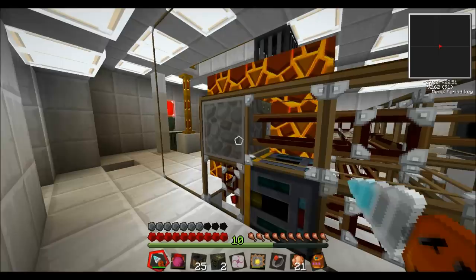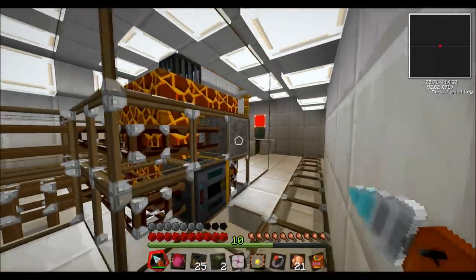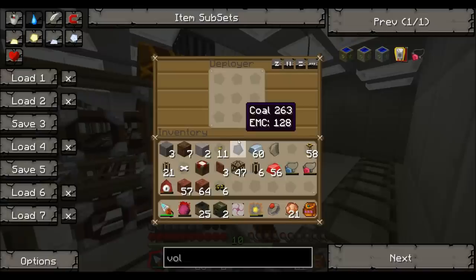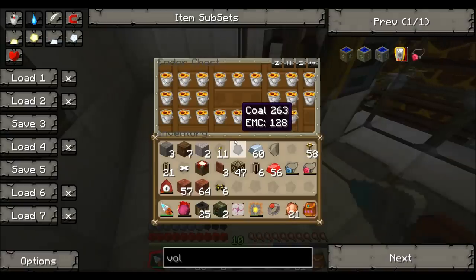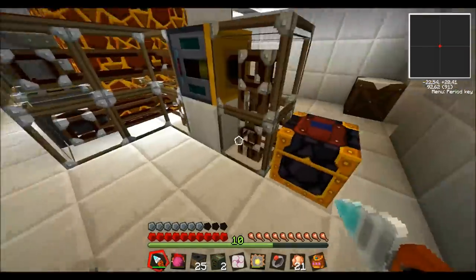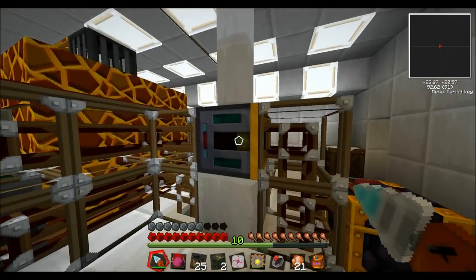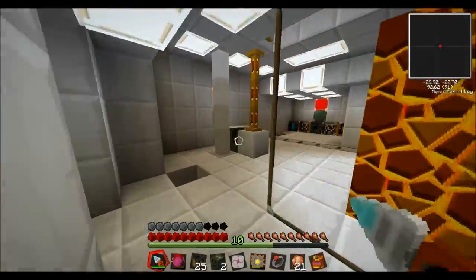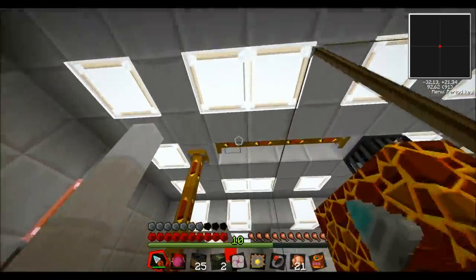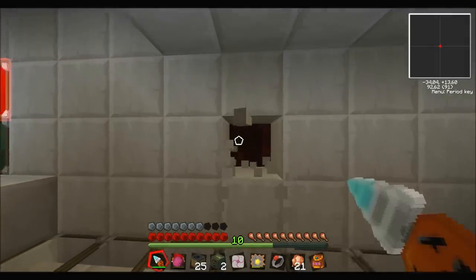So this pumps lava into this holding tank, which has deployers — one deployer on each side. And when the lava bucket is full, it pumps through here into this nether chest. You saw that nether chest in the other dimension. And this basically just pulls out empty buckets. I hooked up some lighting system as well, so we can have a look at that.